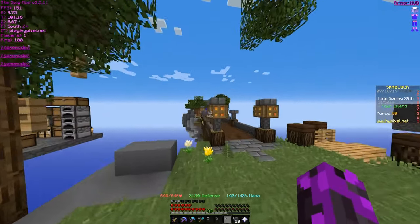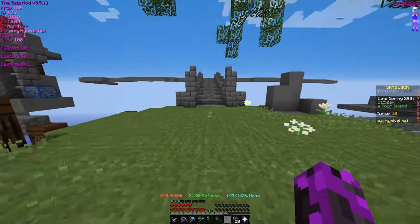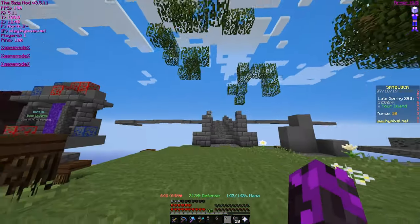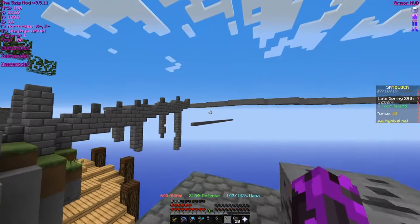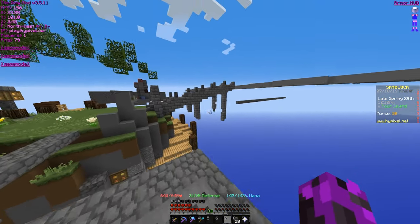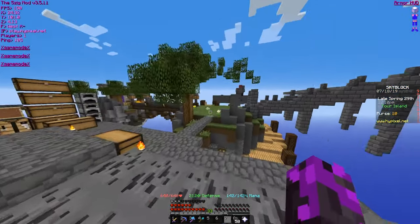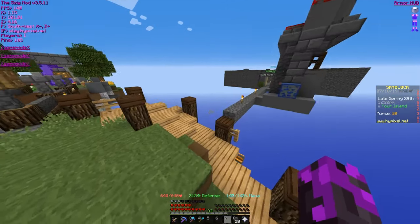Hey guys, so there's a little change on the island. I got rid of the huge spire thing, and some leaves I have to get rid of too. Anyways, I'm going to make a huge main island, which we're going to put a main base on. We're going to have bridges, and then they're going to expand to other islands — that'll be kind of cool. I will update you on this process; it might take a very long time.